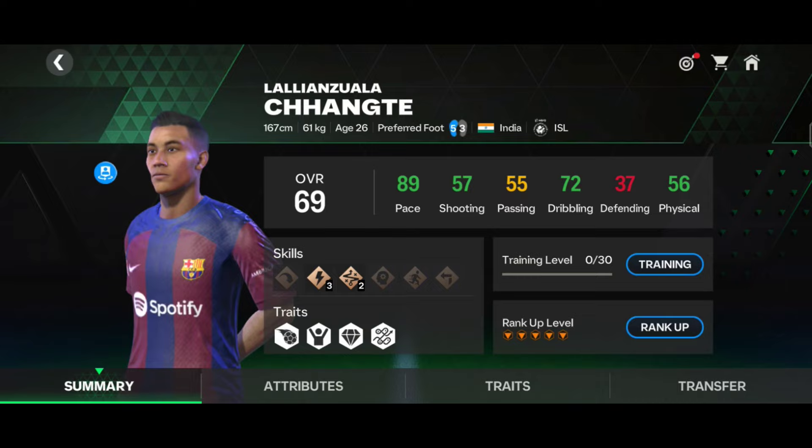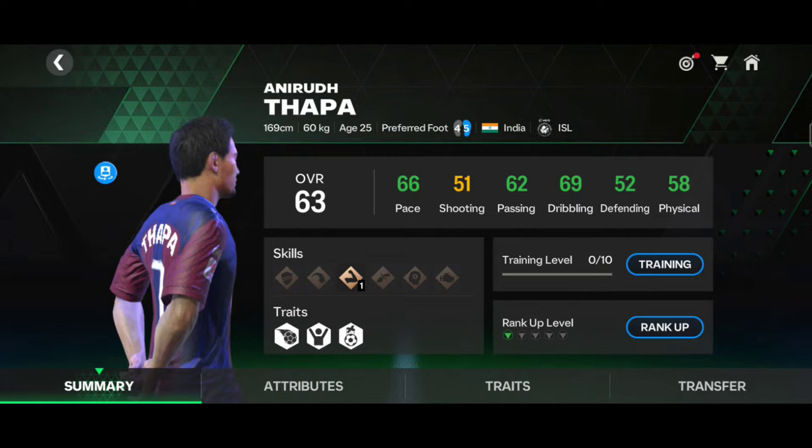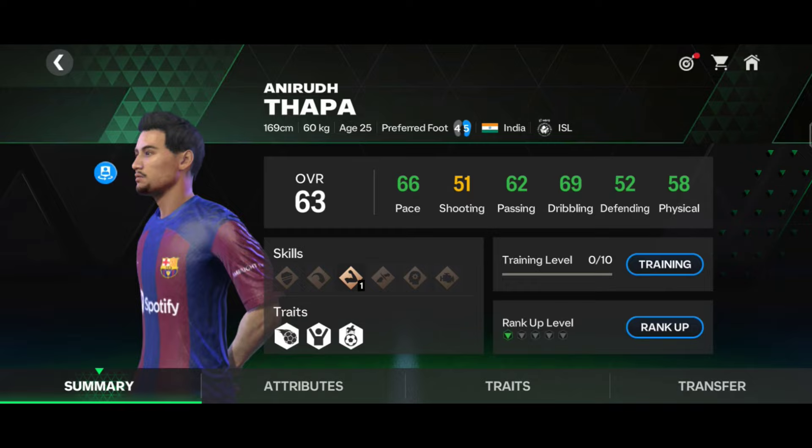His passing is 55 — a little bit low but quite good because he is age 26 and his weak foot is 3-star, so not bad. For center mid position, 63-rated Thapa. He has 66 pace, 51 shooting, 62 passing, 69 dribbling, 52 defending.